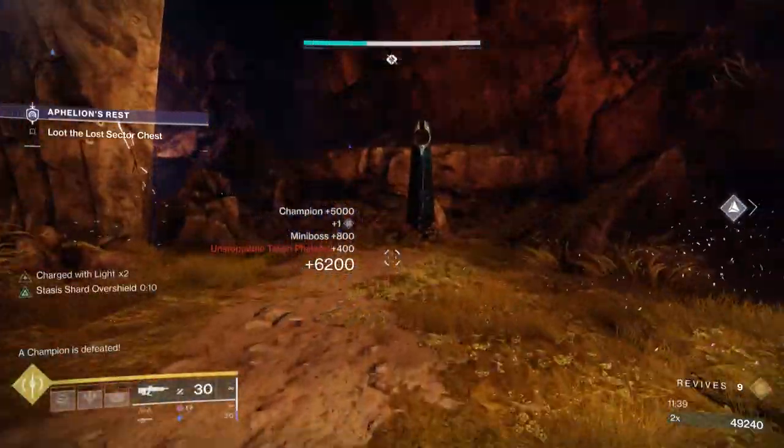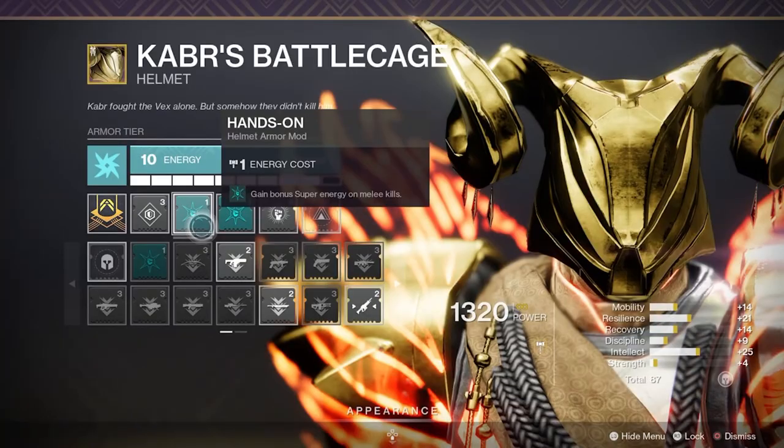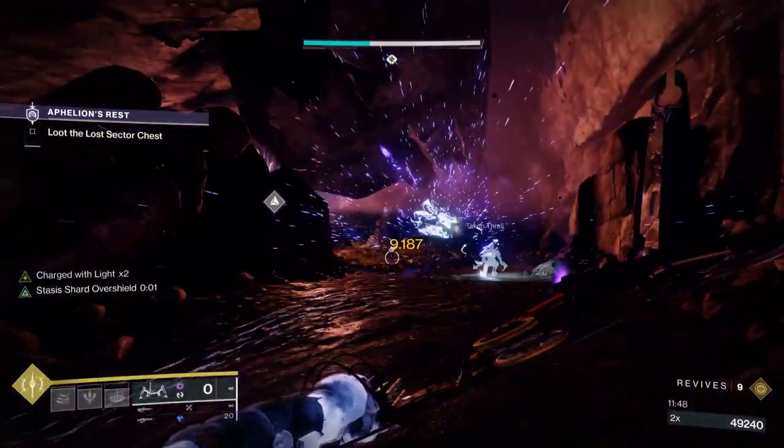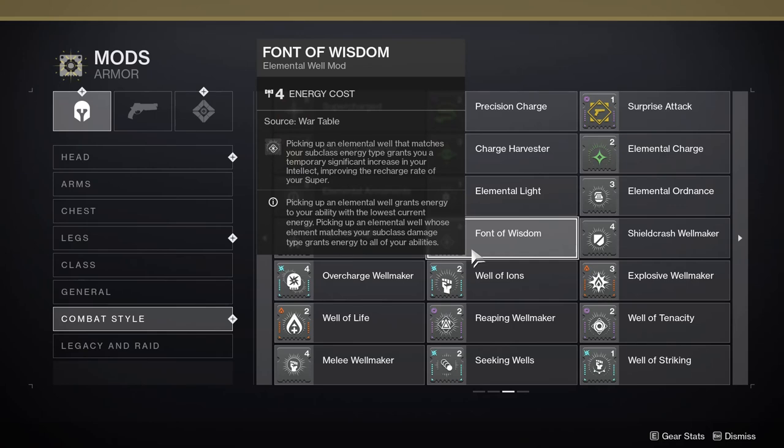Now let's talk about mods. On my headpiece, I'm going to use Hands-On twice — it's cheaper this season if you've unlocked it on the seasonal pass. Melee kills grant super energy, and I'm trying to gain super energy in this build where I can. I also use Fauna Wisdom for extra super regen — that is timed.